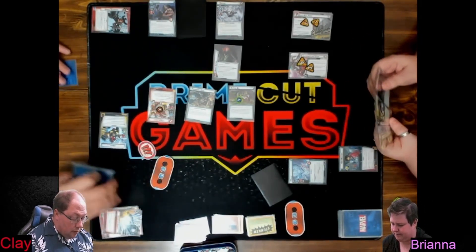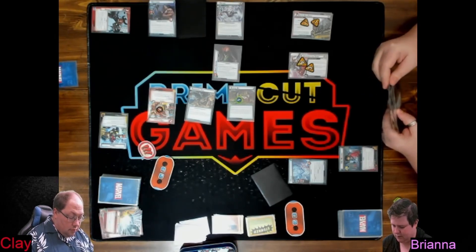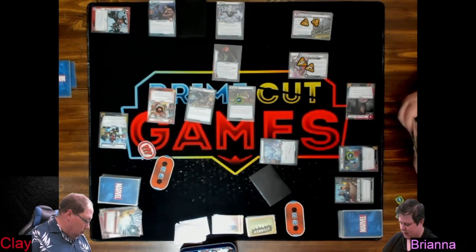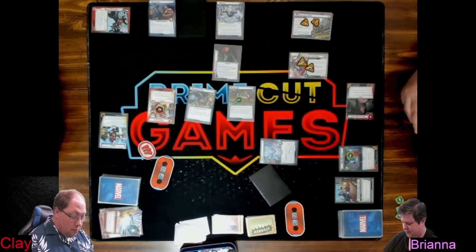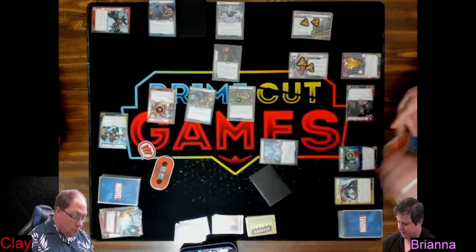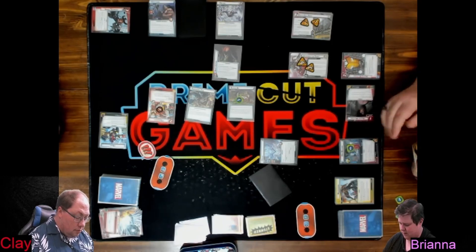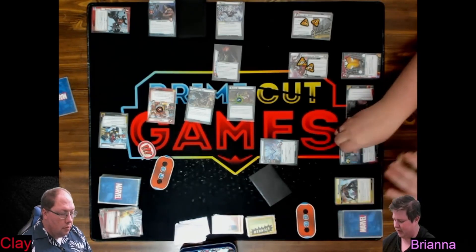Okay, it's my turn. I'm going to use Power in All of Us to play Ronnie, use Ronnie to get a progress counter. Use Heroic Intuition and Multitasking to play Photon Blasters, get two hit points. I either spend this to get a progress counter and maybe not flip, or I just flip. I don't have anything to spend it on, so I'm going to flip.